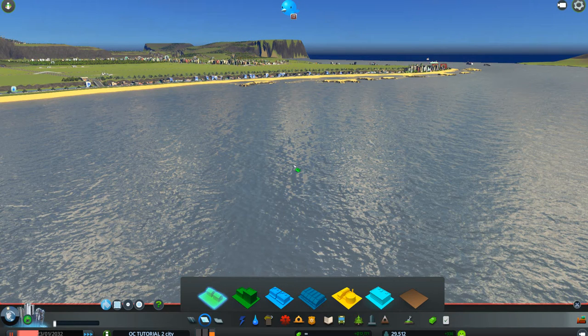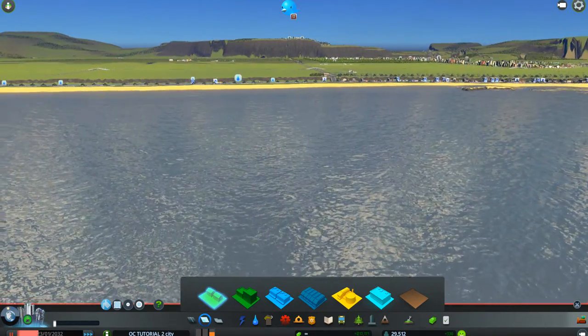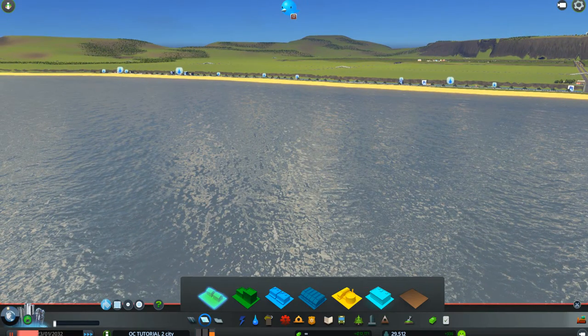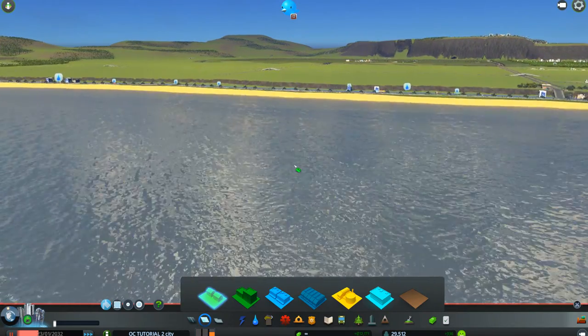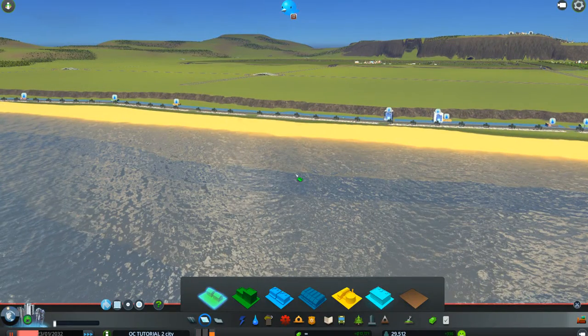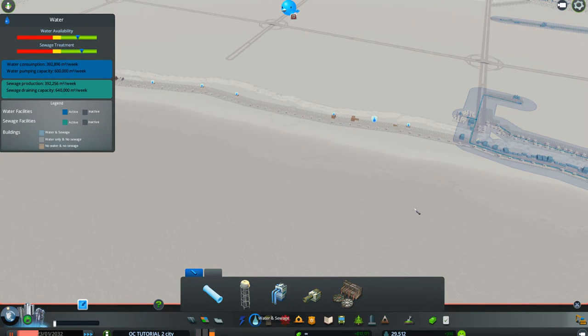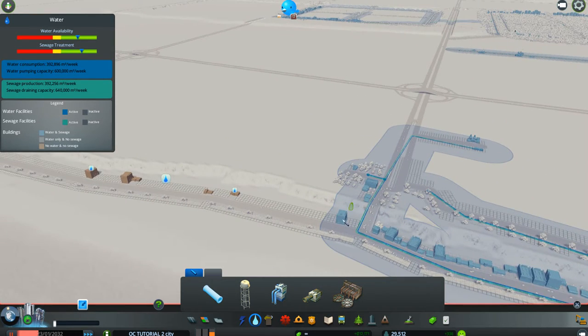Welcome back to City Skylines Beginners Tutorial Series, episode 46. We're going to be concentrating on industrial today, but first we need to go into the business district we just created. Going down the beach, I noticed I forgot to put water in for these folks — there's no water in there. It comes this far and then all the new stuff we put in has no water. They're not going to go very far without water, so we'll get that done real quick.